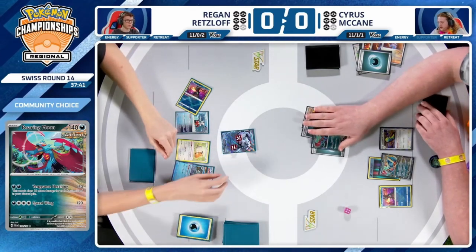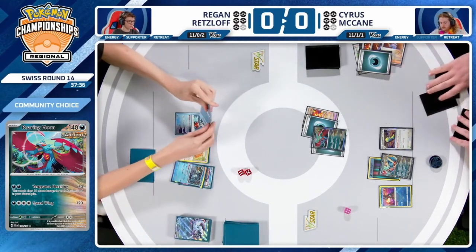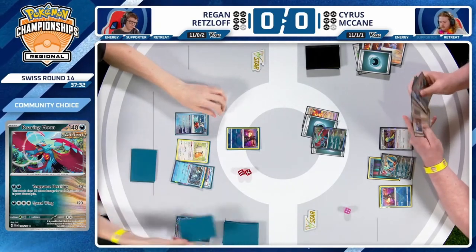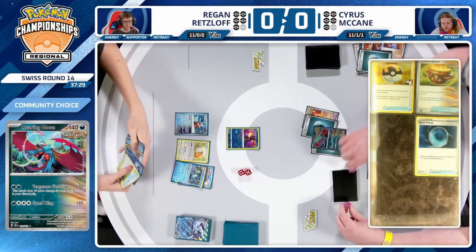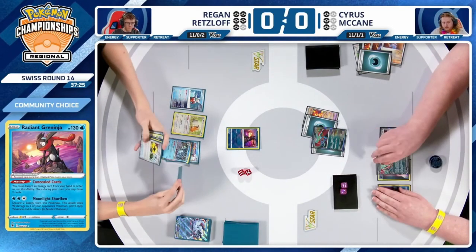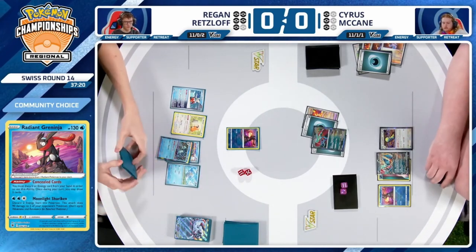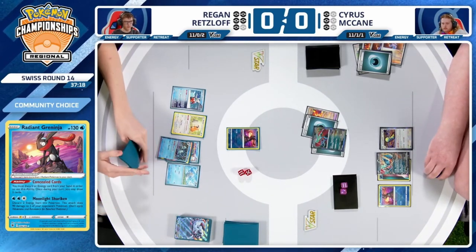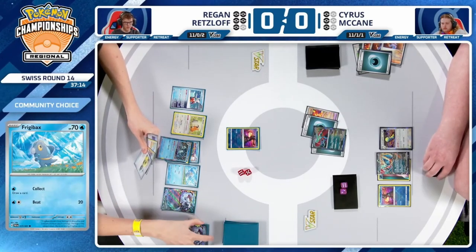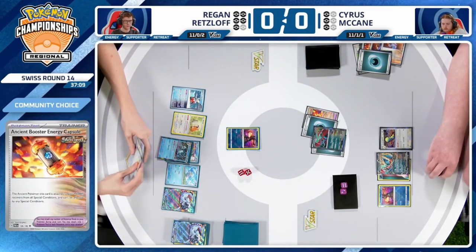Vengeance Fletching, seeking vengeance for the fallen Roaring Moon from last turn. Cyrus jumping back ahead in the prize trade — three prizes now to Regan's five. Once again a Roaring Moon in the active with an Ancient Booster Energy Capsule, up to 200 HP. No really strong way to deal with this Pokémon except for throwing a Chien Pao EX at it.